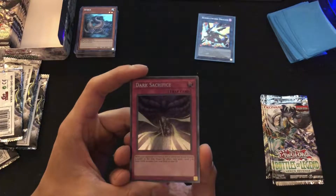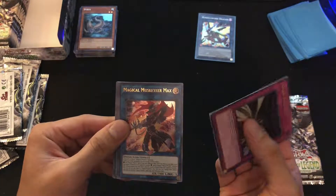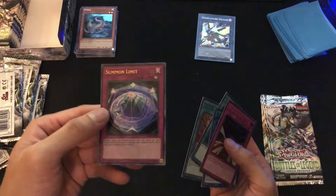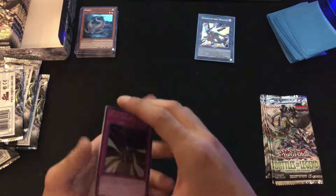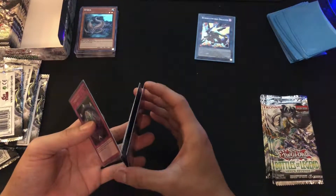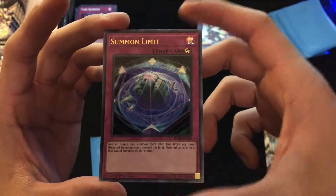I might actually buy another Hidden Summoners just to get three sets of each card. We got a Dark Sacrifice, Magical Musketeer Max, Foolish Burial, Miracle Stone, and Summon Limit. Summon Limit is a pretty good card — currently priced at $3.13 market price on TCGplayer. Let's sleeve up the more expensive cards.